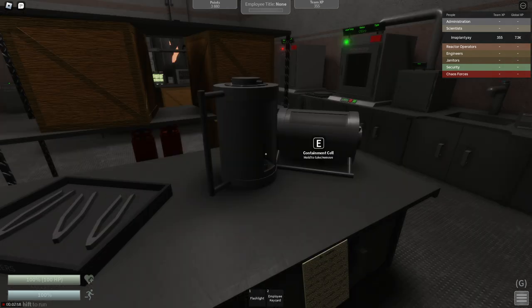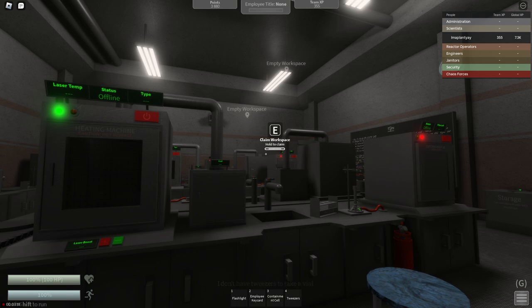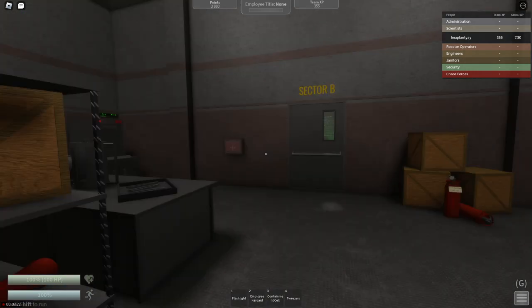You will need a containment cell, tweezers, vials, and a workspace. All right, so we're going to claim a workspace first, hopefully one close to the vials and all that.